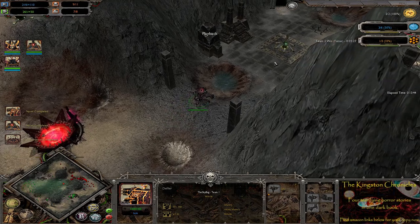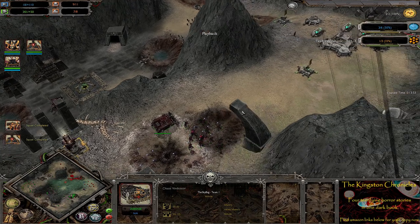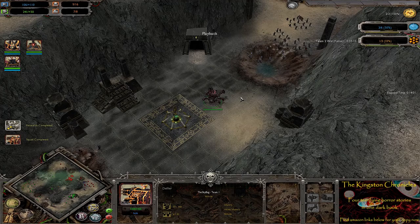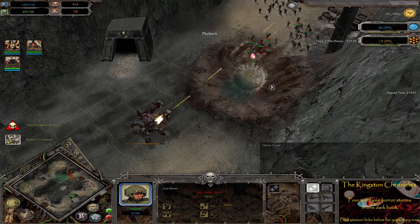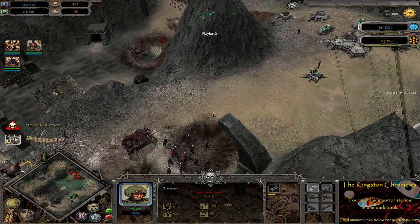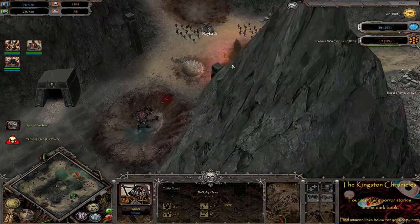A Defiler on the field as well — will move down the middle. Going to go for a Decimator too, which is quite a tasty looking unit when it comes out. Defiler moving forward, going to see these guys and start blasting them from a distance. Beautiful purple explosions. Take and hold victory countdown is ticking for the guardsmen — I do imagine the cultists are going to be decapping that critical location, so they'll be fine.